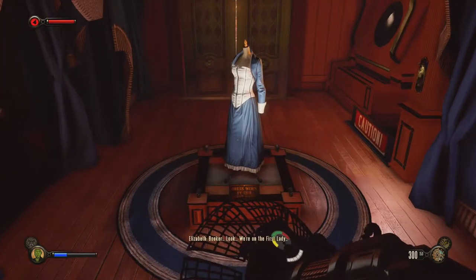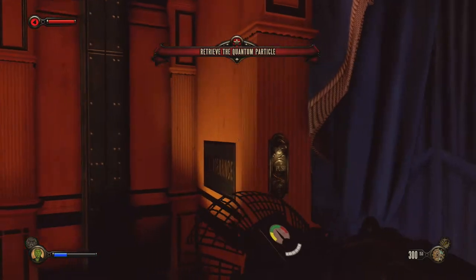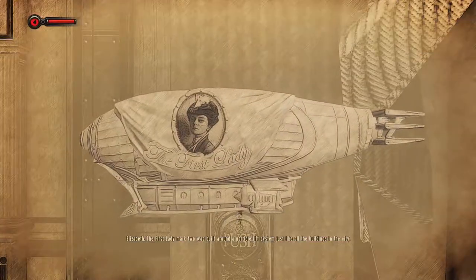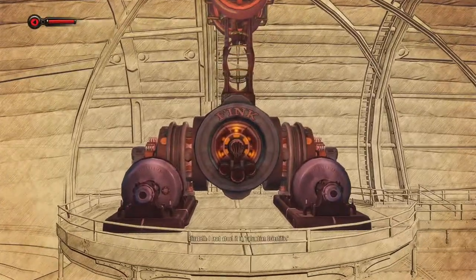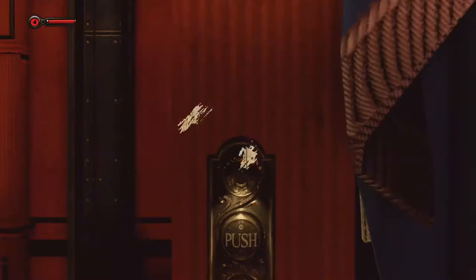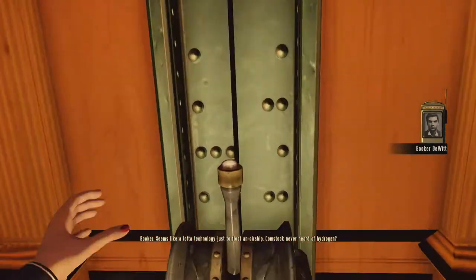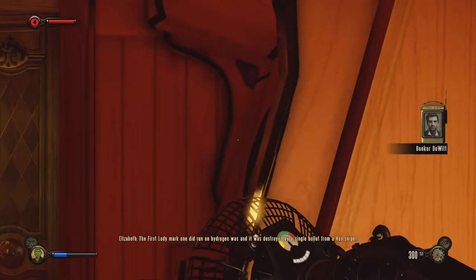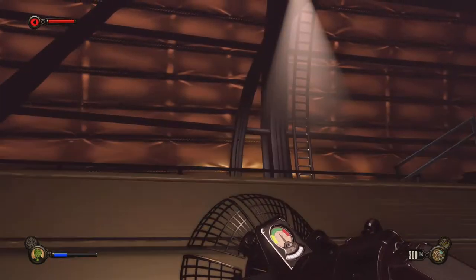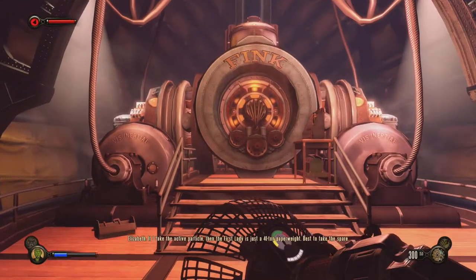We spawned right next to the dress — dress worn by our First Lady. Why is there a button here? We could go through the door, but why is there a button? Let's push it. The First Lady Mark Two was built around the particle lift system, just like all the buildings in the city — I read all about it in the Columbian Scientific. The particle seated at the top of the structure must be up that lift. The First Lady Mark One did run on hydrogen and was destroyed by a single bullet from a Vox sniper. If I take the active particle, then the First Lady is just a 40-ton paperweight. Best to take the spare.